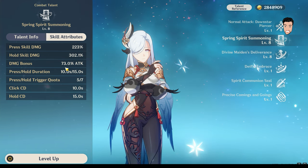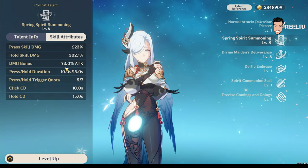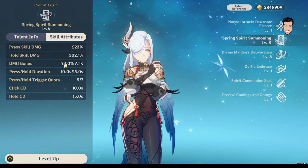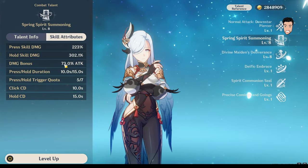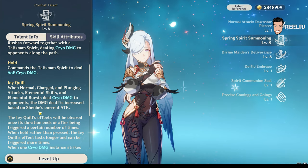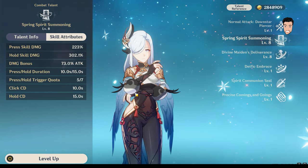In her elemental skill, she gives a huge amount of damage bonus to your cryo character. My Shenhe's talents are on level seven to eight, and she's already giving 73% damage bonus based on Shenhe's current attack. You can read here: 'the damage lift is increased based on Shenhe's current attack.' So you have to build Shenhe with only attack percentage and attack to get maximum out of her.